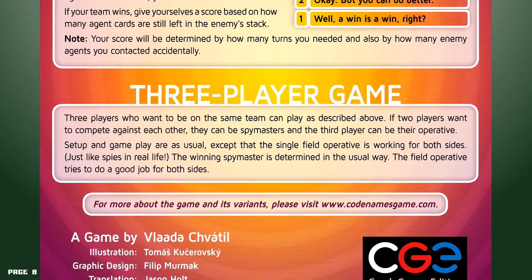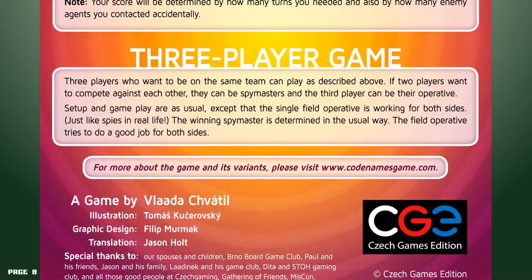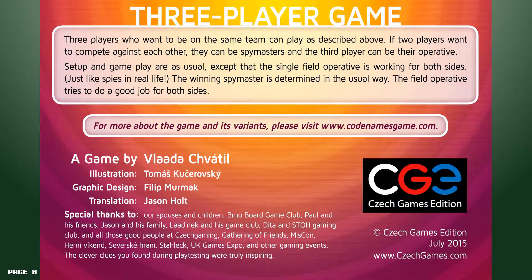Three player game: three players who want to be on the same team can play as described above. If two players want to compete against each other, they can be spymasters, and the third player can be their operative. Setup and gameplay are as usual, except that a single field operative is working for both sides — just like spies in real life. The winning spymaster is determined in the usual way, and the field operative tries to do a good job for both sides.